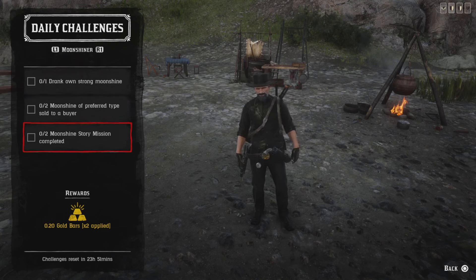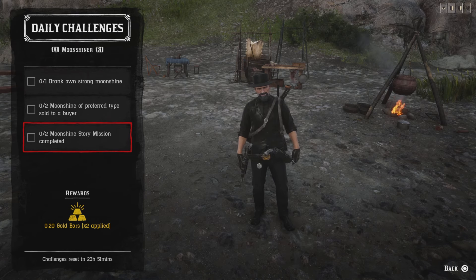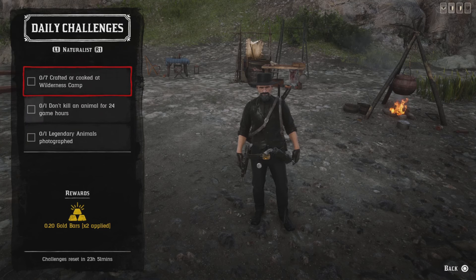For two moonshine story missions completed, go out and do a moonshine story mission. Once you do two, that challenge will be completed. There's a 45-minute cooldown between each one.